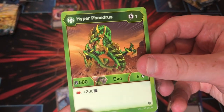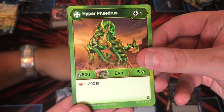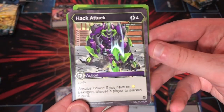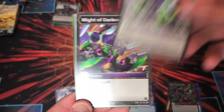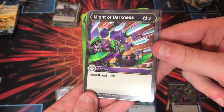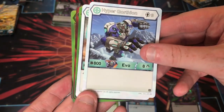The little cat is attacking the tripod — go away, get! Hyper Phaedrus. Hack Attack — another cool Darkus Maxator art. He's got some love in this set. Darkus.